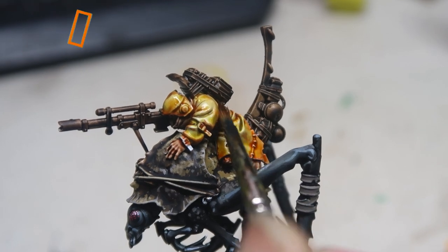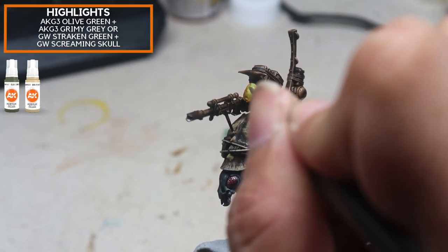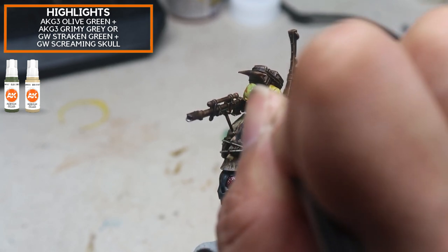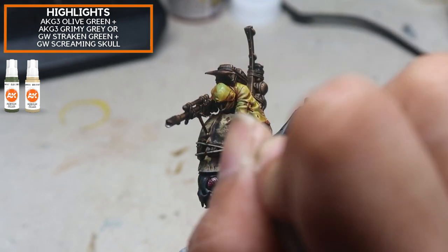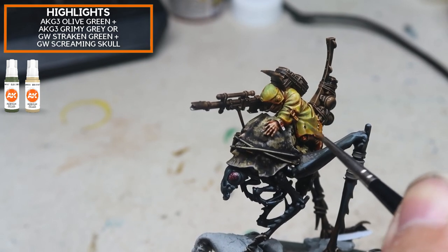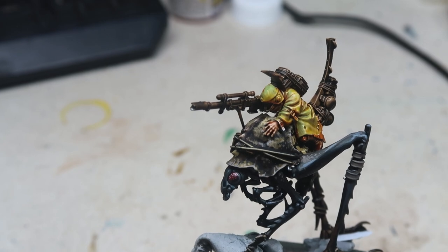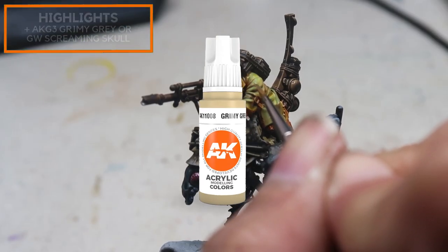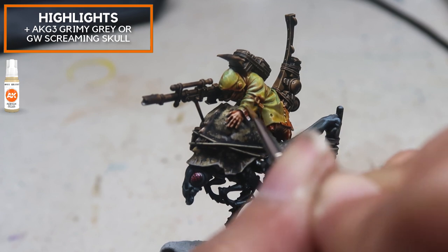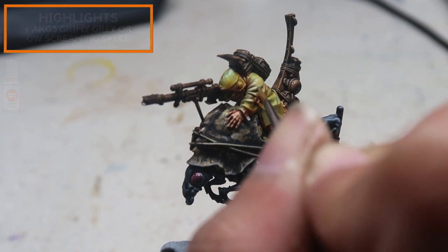Doesn't it look so much better after it's being cleaned up? This is the magic you can do if you plan beforehand. Next up, I'm using a little bit of Olive Green and Grimy Grey to create the next highlight. This creates a very desaturated warm green, and I'm placing these highlights on the rider in a very scratchy manner so that it produces a rough texture to illustrate that this raincoat-like covering has been through a lot of weathering. I'm then adding in more Grimy Grey for the extreme highlight — Grimy Grey is a common color throughout all the highlights to ensure the entire piece is congruent.